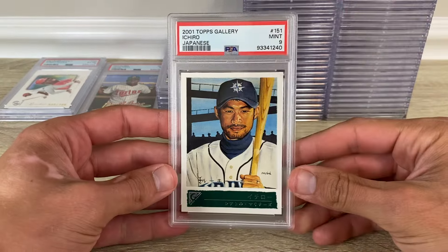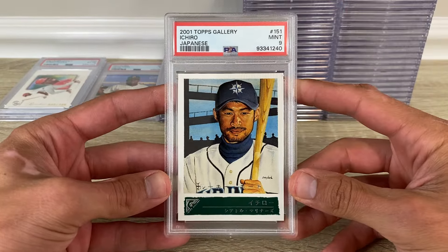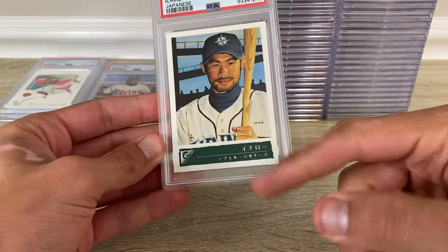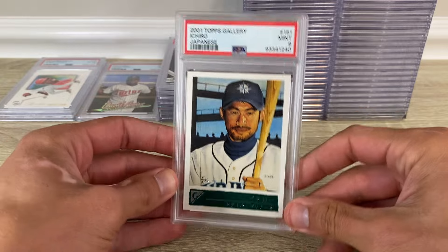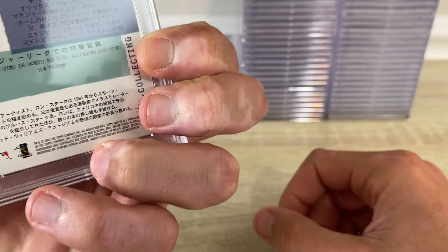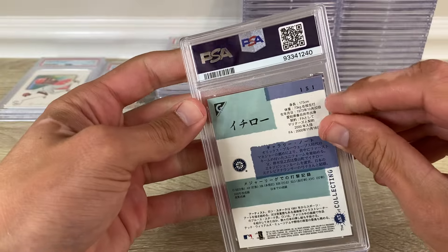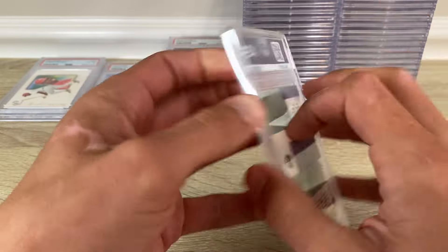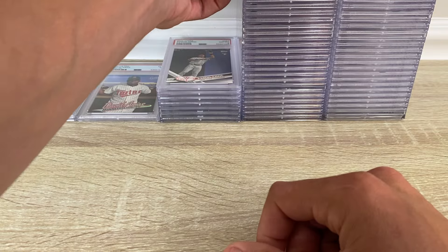Here's the Japanese variation of that Ichiro rookie — you got Japanese there. A 9 on that one. Would have been nice to get a 10 on one of them, but there's a little chipping there on both of them.